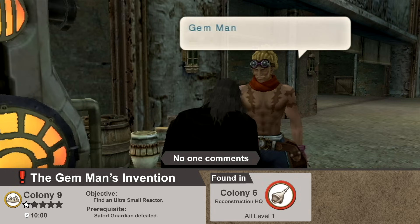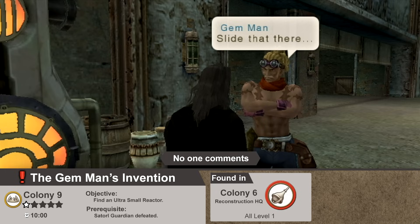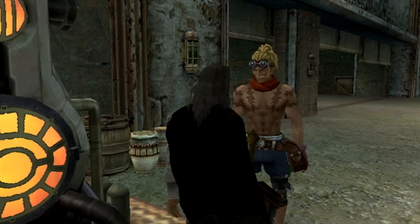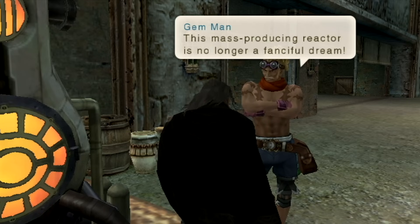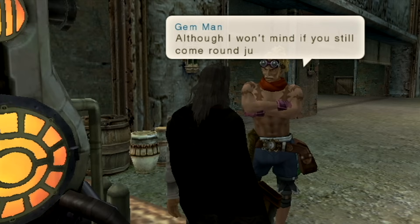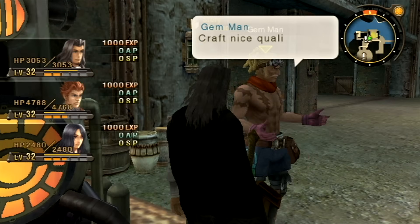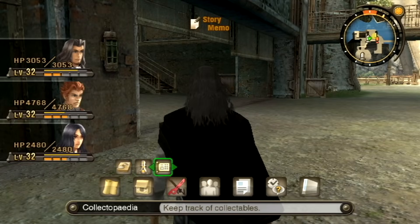He says to hand it over and he'll fix it up in a jiffy. He made the entire thing with his arms folded in front of him — that is some serious talent. All done! This mass-producing reactor is no longer a fanciful dream, and he's going to let us have it. Now we can craft gems whenever we want, although he won't mind if we still come around just to chat. Of course I want to try this thing out, so how about we show off our new portable furnace by walking ten feet away and making gems?